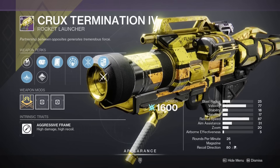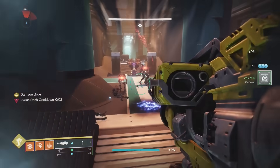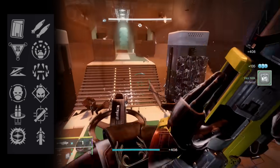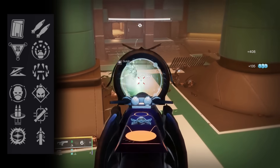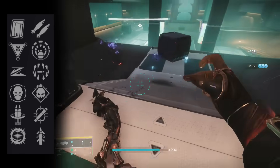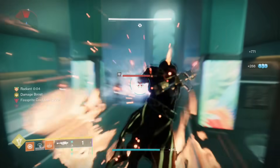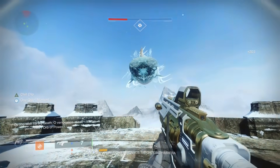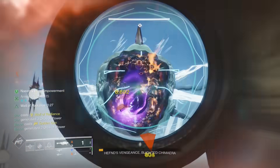Crux Termination. This rocket launcher is surprisingly good, and you probably deleted multiple god rolls. Think of every good rocket launcher perk and this has it: Clown Cartridge for double rockets, Reconstruction for double rockets, Envious Assassin for triple rockets, Slideshot to never reload, Explosive Light for easy damage, and even Surrounded — which might sound stupid on a rocket, but this is a 40% damage buff that will be permanently active in certain encounters. Most notably, the Warlord's Ruin final boss — all the eyes count as enemies for Surrounded, so you'll always have it.